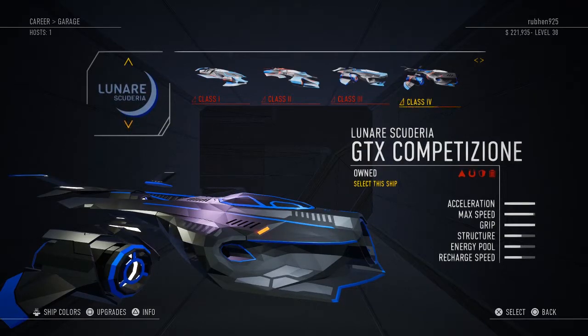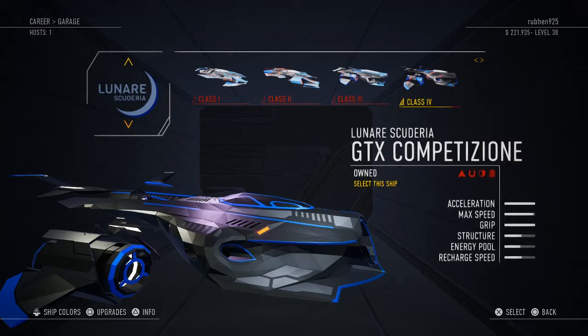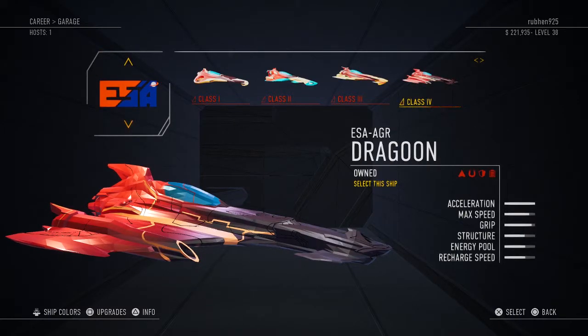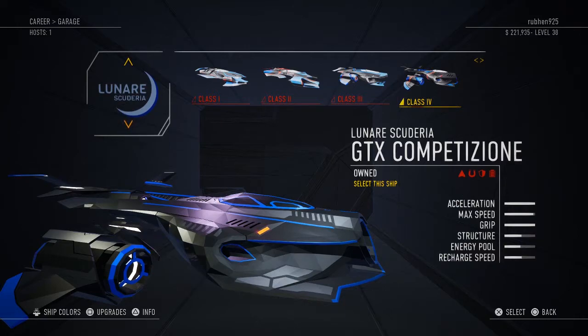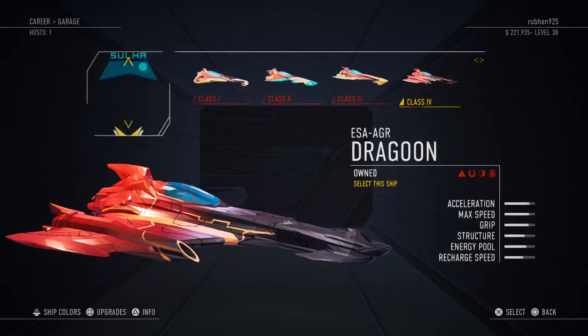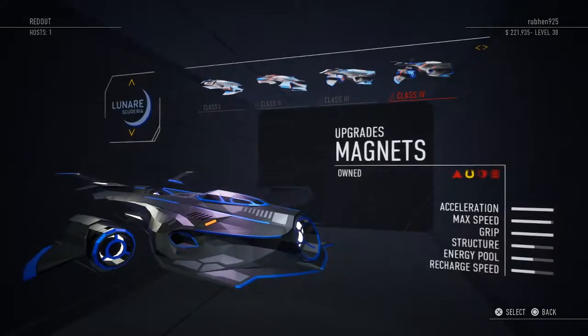Now this ship is my main ship — as soon as I unlocked it I started using it exclusively for the rest of the missions. Once in a while I'll switch to the Dragoon depending on the power-ups and event type, but most of the time I use this ship — the Lunair Scuderia, Class 4, the GTX Competizione, already all maxed out — because it has the best acceleration, grip, and max speed of all the ships.